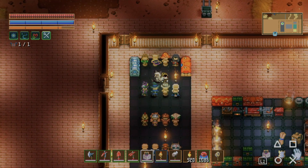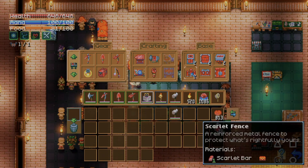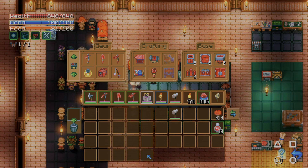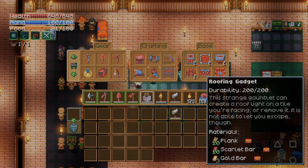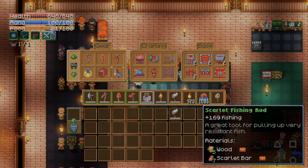Here's the scarlet workbench — it has quite a bit of stuff. We already made the little backpack, so now we have 15 inventory slots. You can see down here we have three extra slots compared to the last one that gave us 12 — so 13, 14, 15. It also gives max health and max armor.